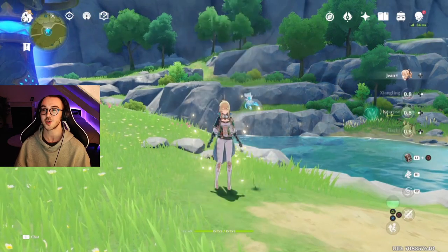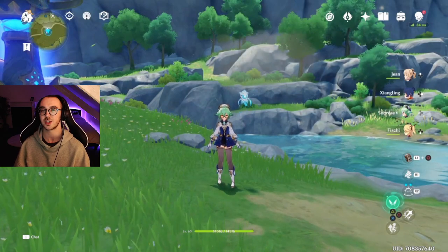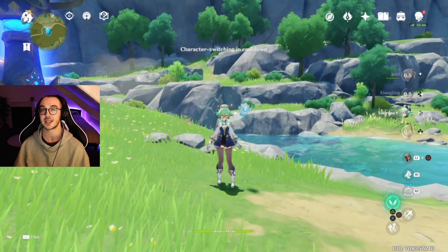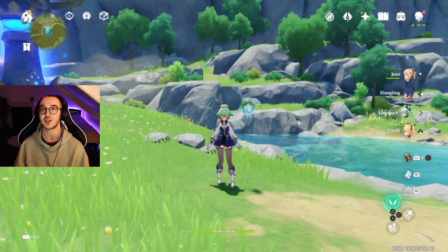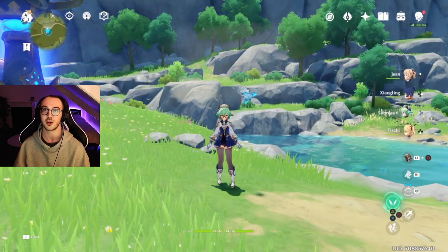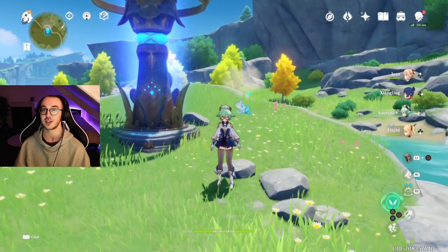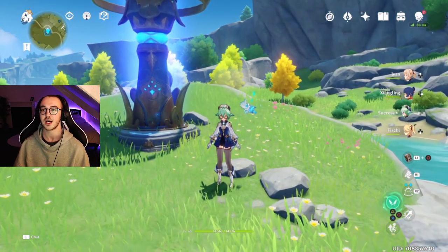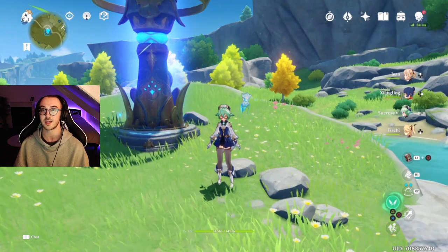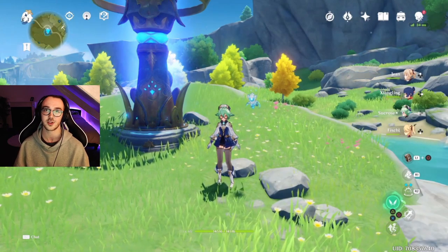I'm using Xiangling for this, and I'm also running Jean and Sucrose for their anemo resonance which is a minus 15% stamina consumption. If you don't have Jean or Sucrose, try to get two other anemo characters if you can — if not, don't worry too much, it's only 15%. When I did the timings and got around 400 logs in eight minutes, I wasn't even using anemo resonance, so if you don't have it you can still aim for that time, and if you do you can aim to get 400 wood a little bit quicker.